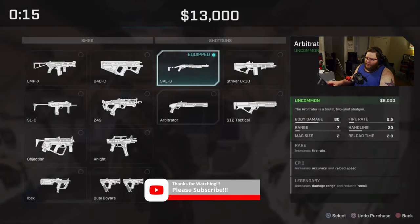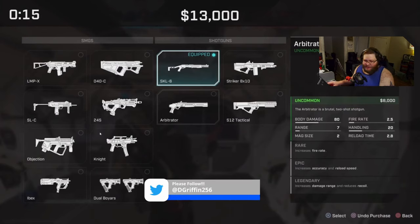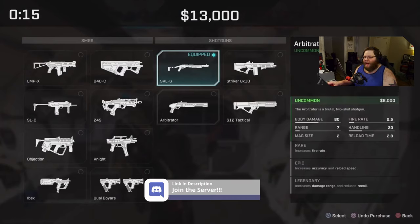So we are going to be coming in early with some gameplay here and we do have the Glitch pick locked. I'm assuming that we're going to start out with the Ibex, but let's see what Garbo actually purchases going into round one.